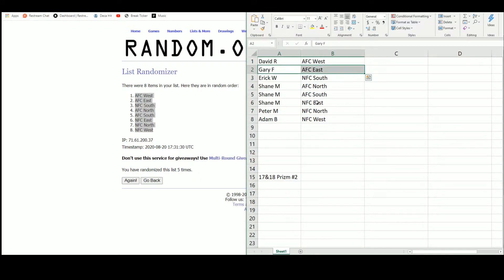David with the AFC West. Gary with the AFC East. Eric with the NFC South. David there looking for Mahomes. We're looking for Darnold and Allen for Gary. Eric with the NFC South — Godwin and McCaffrey. Shane with the AFC North — Lamar and Baker. The AFC South — Deshaun Watson. The NFC East — Saquon Barkley. Peter with the NFC North, looking at Mitch Trubisky and Dalvin Cook. There are a couple more in there too.